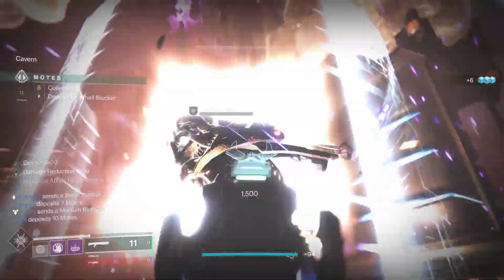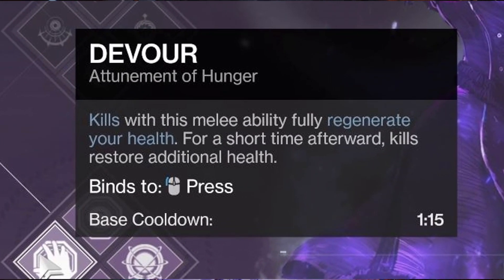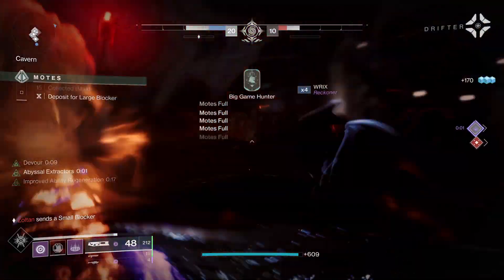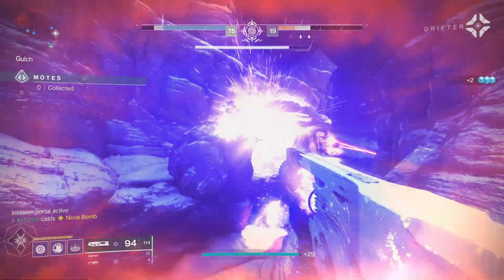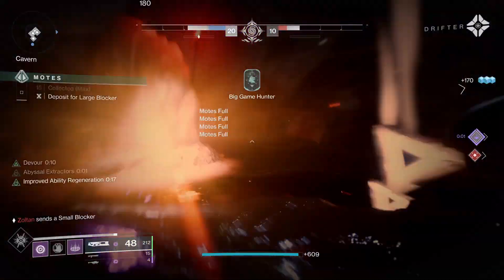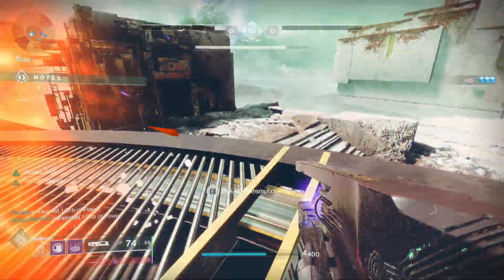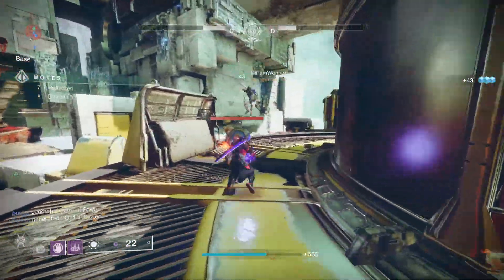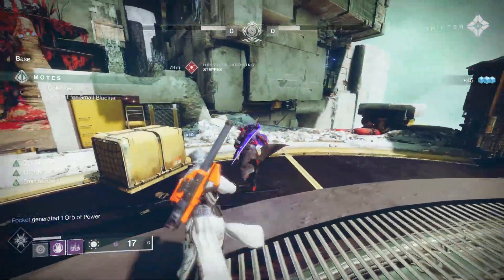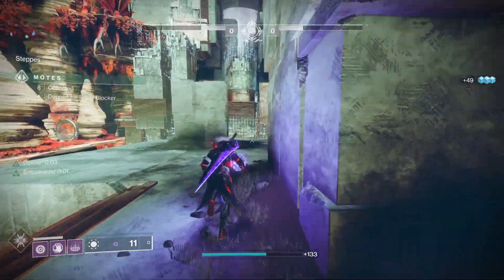Depending on the type of kill, that will determine your timer for Devour. Devour no longer will have a 10-second base timer — it will have a timer determined by the type of kill you get, and the timer will be extended by different amounts depending on what fragment you have applied. How Devour procs now: you can get a Nova Bomb kill, a charge melee kill, or consume your grenade. This gives you a 10-second timer. As long as you get a kill in those 10 seconds, you refresh the timer. In the Void rework, you can add time up to around 17 seconds, so I suspect Devour will be extremely strong.